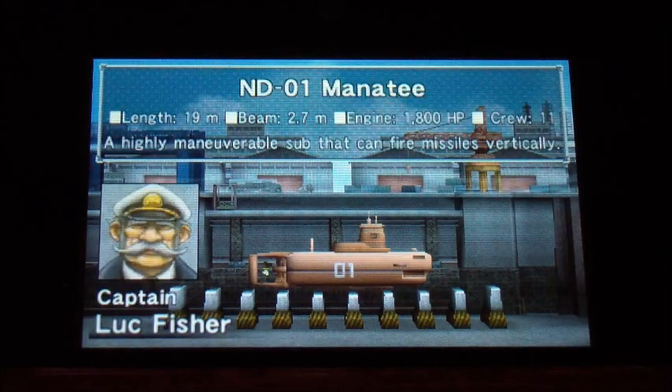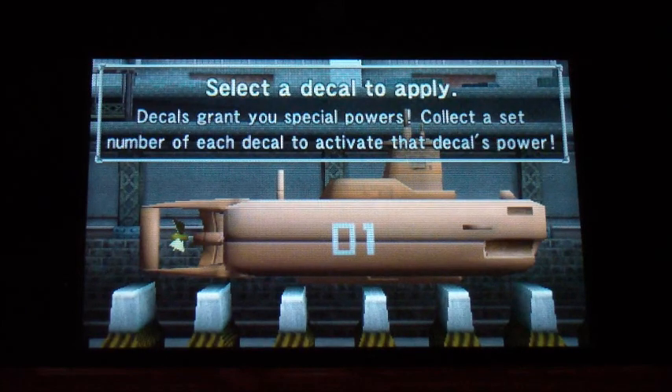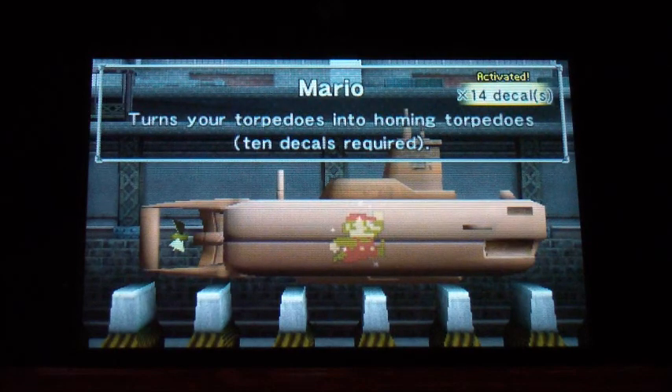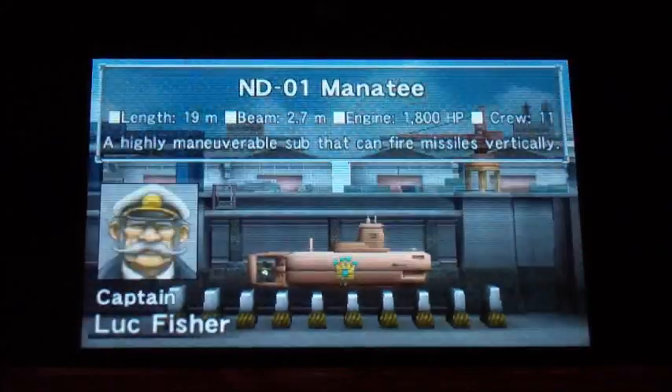We are going to start with the Manatee. I unlocked that Mario decal which turns your torpedoes into homing torpedoes, which is very helpful - but not for this level. I think I'm going to use the crown decal, which lowers the health of any new bosses, because this is the boss fight stage. And here we go.